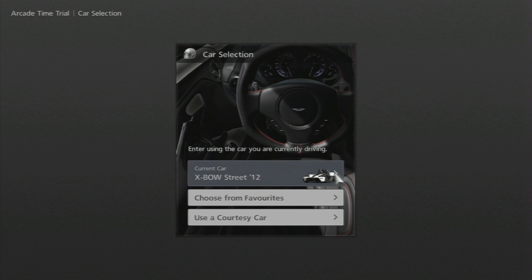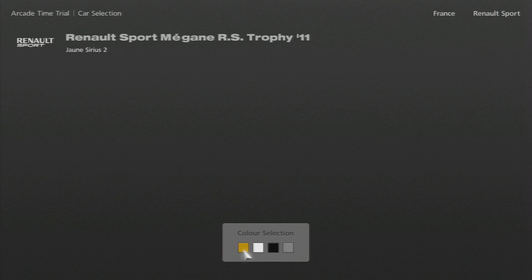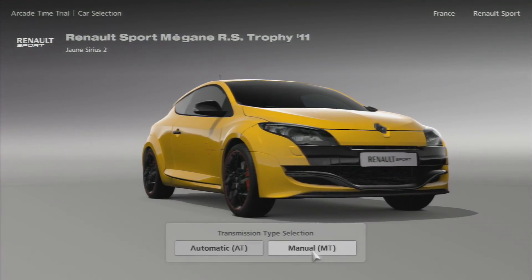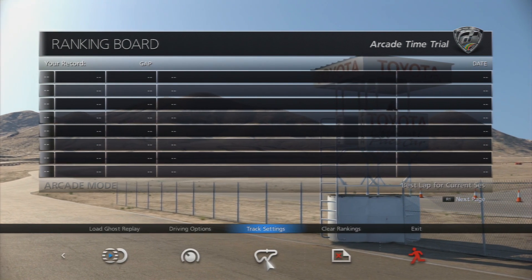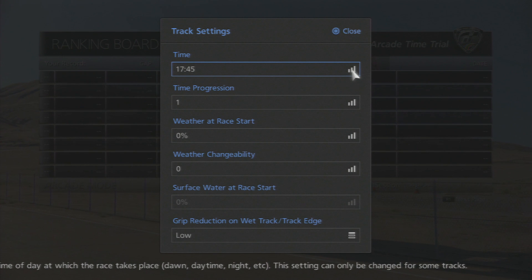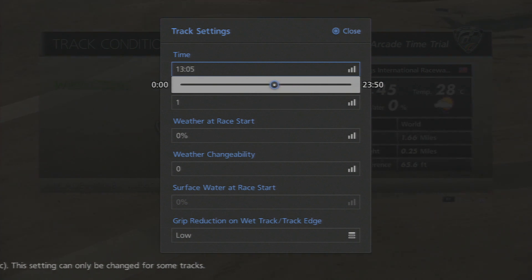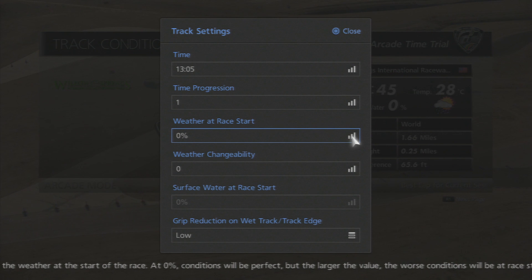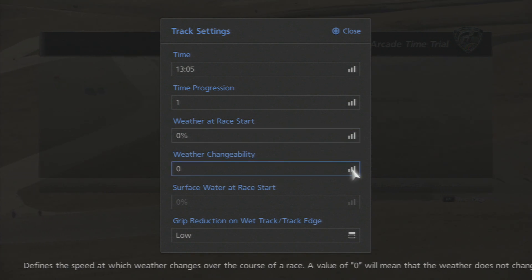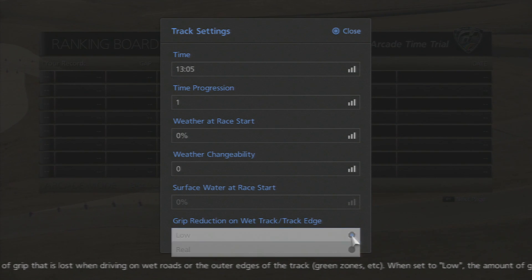You'll now see the page for the car choice. Select the Courtesy Car option at the bottom, and from this menu choose the Megane RS Trophy on the first page. The colour doesn't make any difference, so choose whichever you want. You may drive in either automatic or manual transmission. When you get to the track, select Track Settings. The time of day and time progression settings are your choice, although driving during the day is advised. Weather at race start must be at 0%, weather changeability at start also must be at 0%. Crucially, grip reduction on wet track slash track edge must be on real.